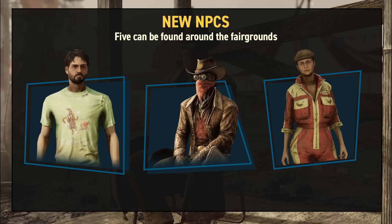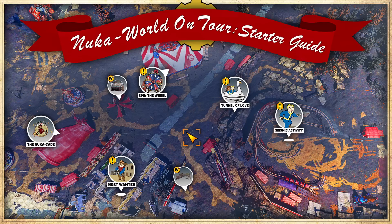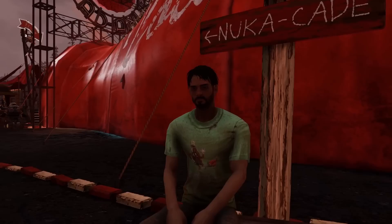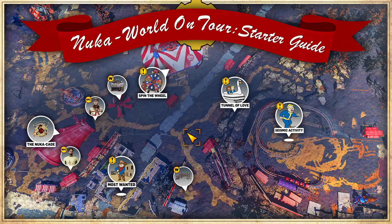Nuka World on Tour is adding a selection of new characters and vendors who can be found at the fairgrounds. Up first, we have Bruno the Strongbot, who can be found patrolling inside the Nuka Cade. You can have a brief chat with him to start a miscellaneous side quest, Play Bottle Blaster, at the Nuka Cade. Heading outside the Nuka Cade tent is where you can find Pete Myers and close by his sister Patricia Myers. Pete can be found sitting at a table on the left side of the Nuka Cade, and speaking with him will start the quest What Slept Beneath, which is the questline related to seismic activity. It will help to explain the lore and backstory of the Ultracite Titan and will take roughly an hour to complete. His sister Pat can also be found walking between the Nuka Cade building and the trading post, and she has dialogue options that cover the lore of Nuka World on Tour if you're looking to learn more about the story behind this update.